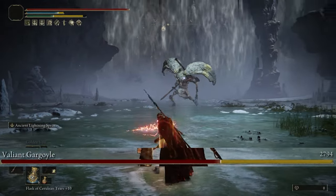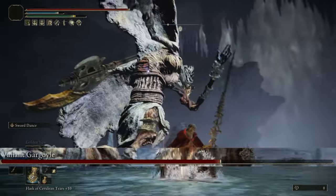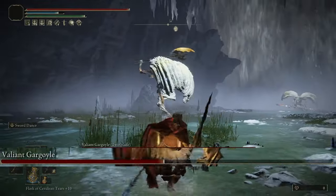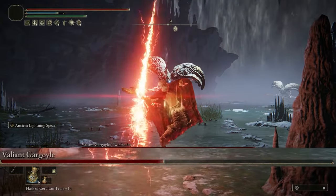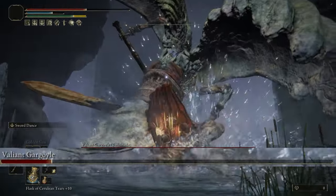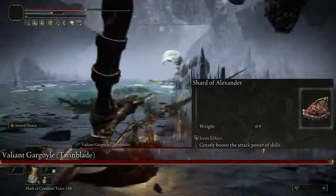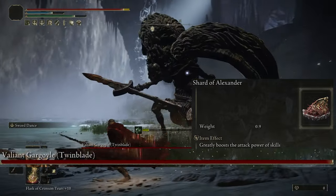When you're dual wielding these spears, I'd recommend having the Bolt of Gransax in your left hand and the Clayman's Harpoon in your right. Because when enemies get close, you're not going to use the Bolt of Gransax's special attack with how long it takes to charge up — so you'll want something that hits just as hard and faster at close range. That's where Sword Dance comes into play. And since we're going to be using Ashes of War a lot, it only makes sense to add in the Shard of Alexander, which increases all special attack damage by an extra 15%, and that's why these attacks are so monstrous.